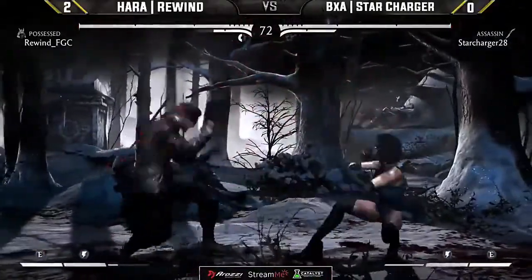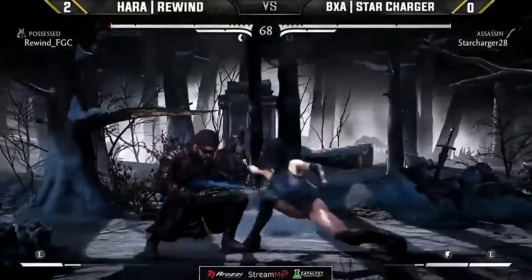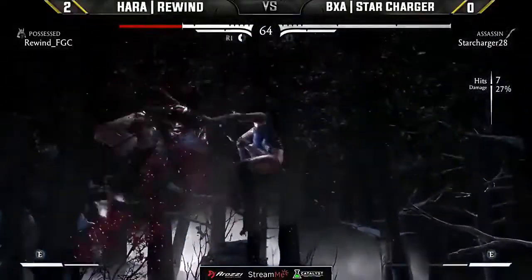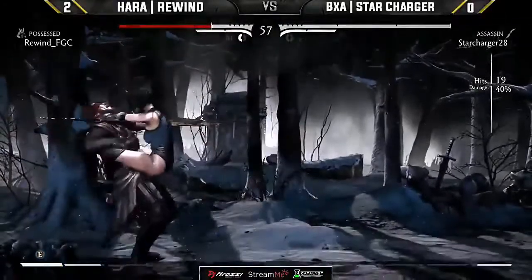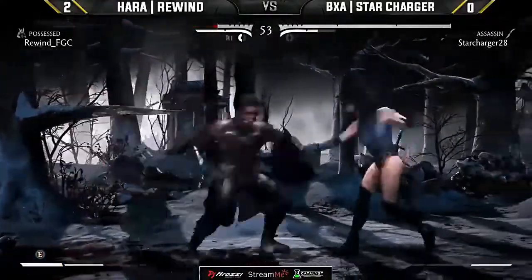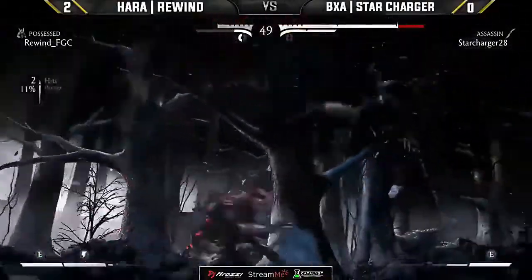The back one mix — Rewind in full control. But it actually goes through the armor with the down one DP, and catches Rewind pressing a button in the corner. Star Charger is spending a bar of meter and gets the 40% he wanted into the hard knockdown. On the Oki he goes for a grab — a beautiful tech by Rewind. Rewind is not ready to give up, getting an attack of his own on Star Charger.